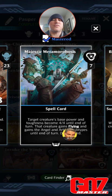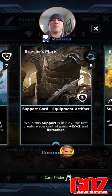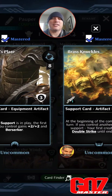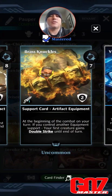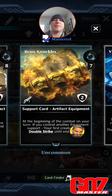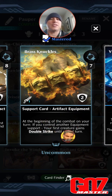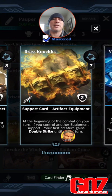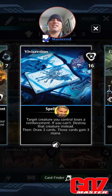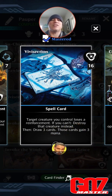I'm going to use Majestic Metamorphosis — 7 mana, target creature's base power becomes toughness, gains four flying and becomes an artifact creature. Brawler's Plate — I want to give him plus two/plus two and Berserk. It's an artifact equipment and that works well with Brass Knuckles — 7 mana, artifact equipment; at the beginning of combat on your turn, if you possess another equipment support (i.e. Brawler's Plate), it gets double strike to your big creature.